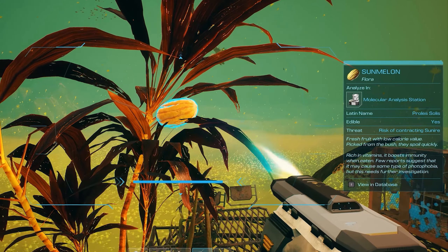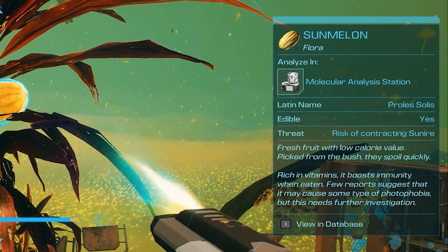We can see here on the right this is edible but also has a risk of contracting something called sunire. We have some extra info given to us here that this fruit will spoil quickly and has a low calorie value. This means we might need some fridges or some other way to preserve this fruit and other foods on our airship. Not only that, we will have infections and other health issues to deal with that aren't just from the toxic dust everywhere but from the food too.